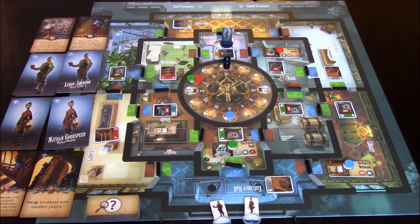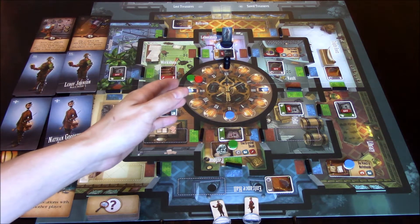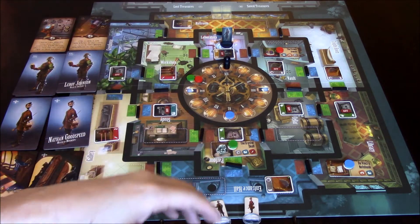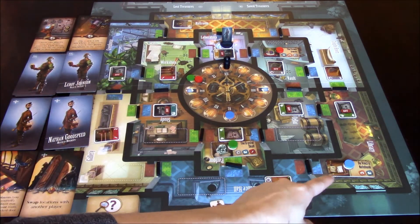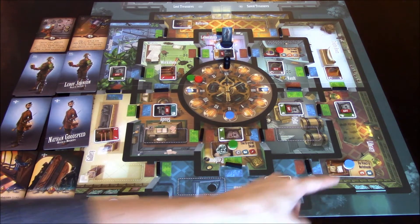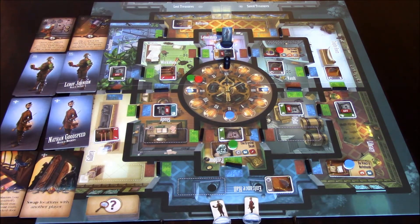Let's get into the gameplay. We have three actions: we can move into rooms, unlock doors, turn switches on or off, and the other action is to save and rescue a precious artifact.